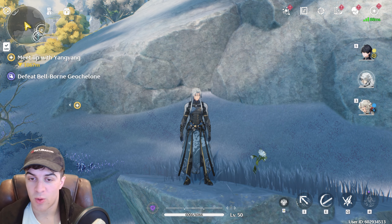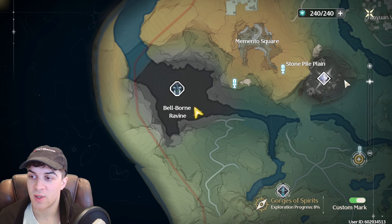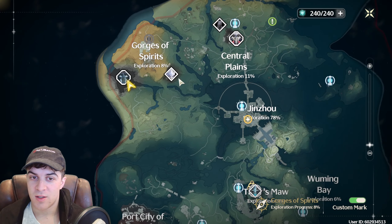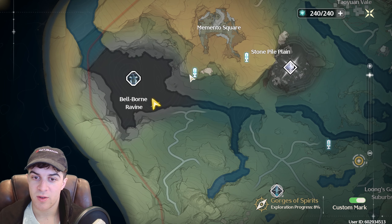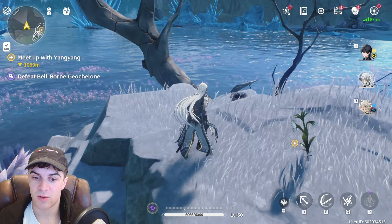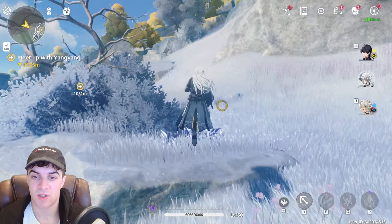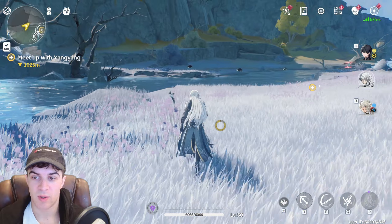First of all, we have the Phantom Hortoise, and this can be found in a few locations. The first one is at the top left of the map. You're going to go to this sort of area — I'd recommend going to this resonance beacon and then gliding across. You want to go down this shoreline where you'll see tons of these turtle enemies, and there's a chance it can spawn as one of those.